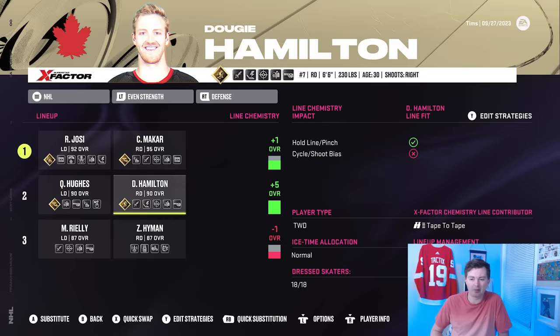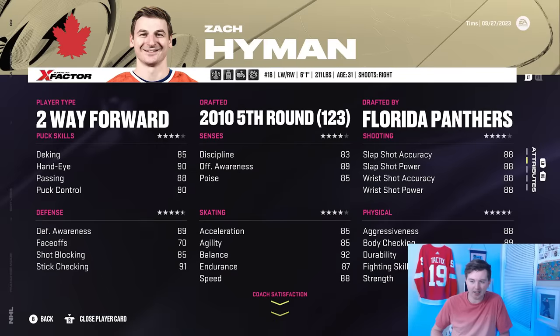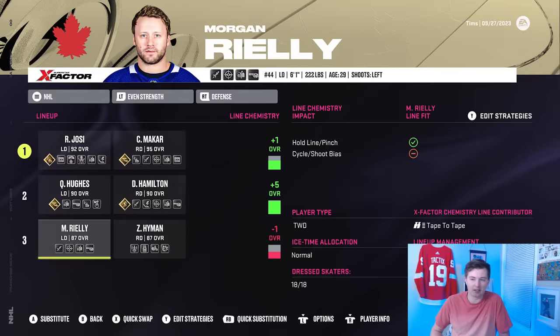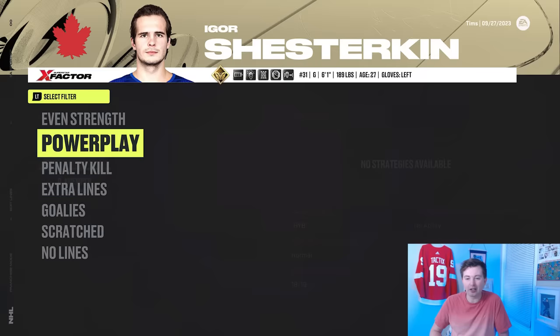Second pairing: Quinn Hughes and Dougie Hamilton. Bottom pair: Zach Hyman playing as a defenseman — he's right-handed, 89 awareness, pretty quick — hopefully that works out. Morgan Rielly playing with him. In goal, I totally forgot we had Shesterkin in the packs — I thought I just had Kemper and Gibson. So Shesterkin is our starter. We've got a very good goalie.